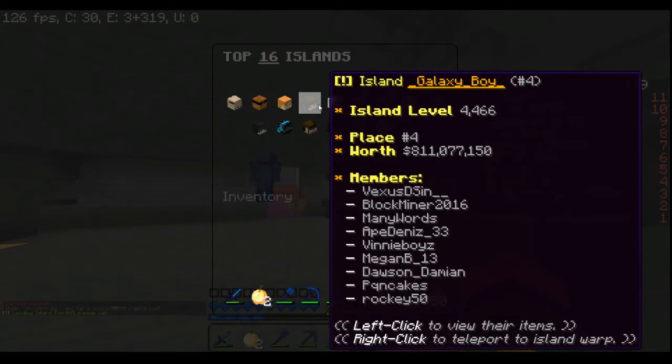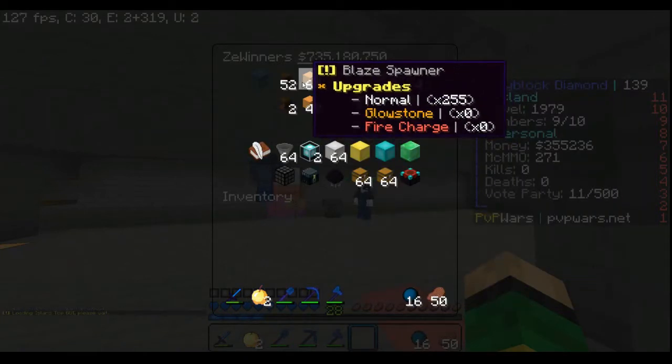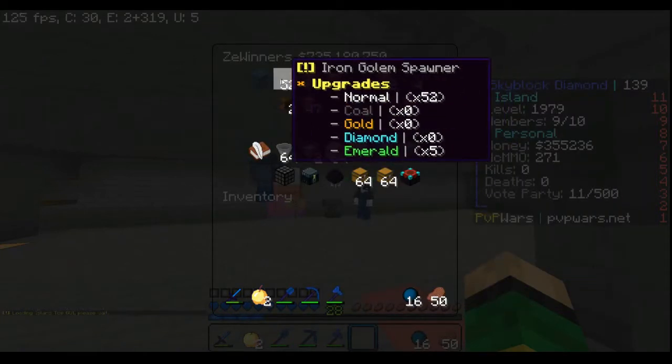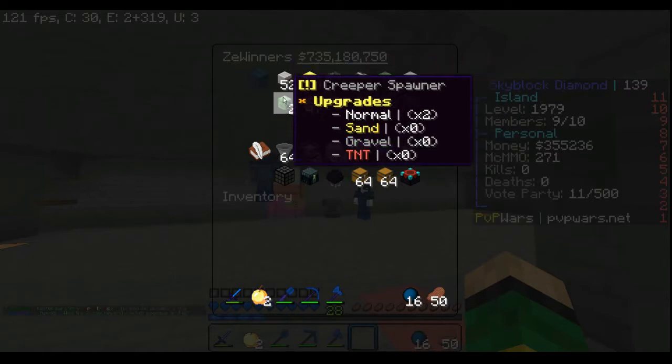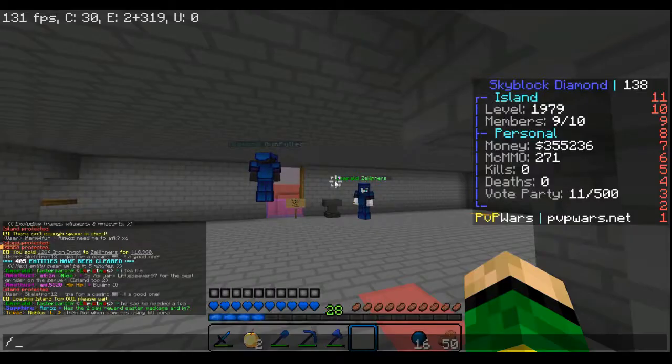It looks like he's selling in iron blocks now, which is a good amount. This guy, Z Winner, is actually number five on /is top with 735 million dollars and 52 to 55 iron golems — he's definitely going places.